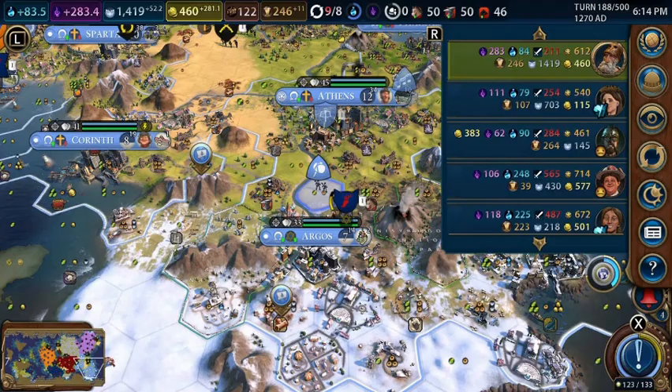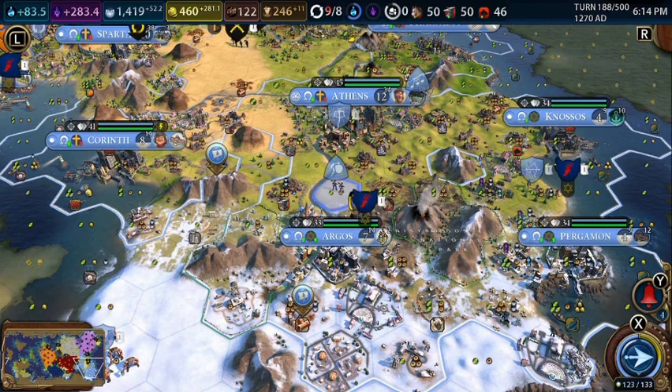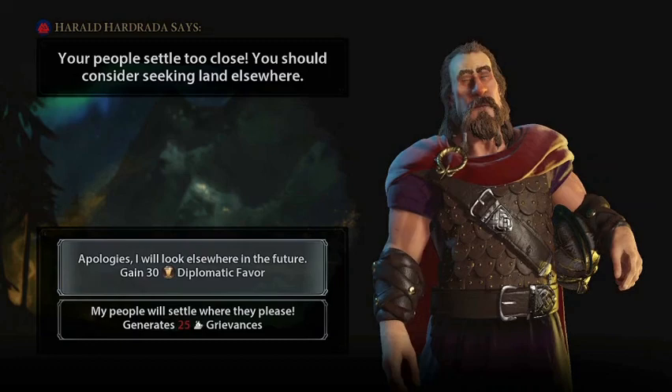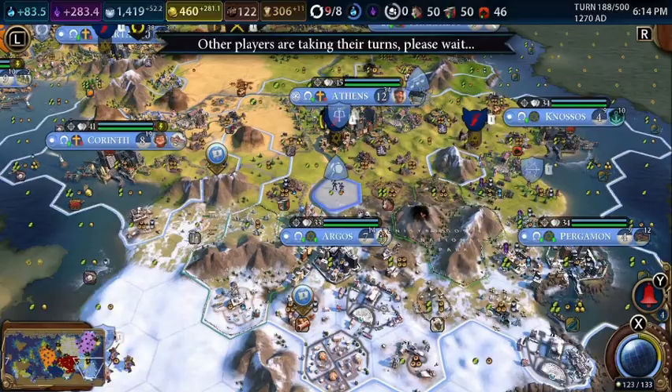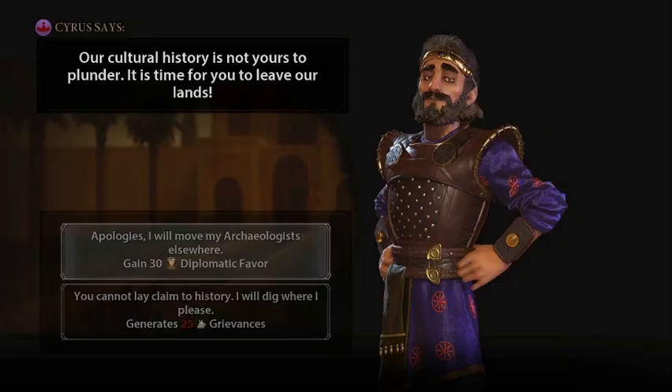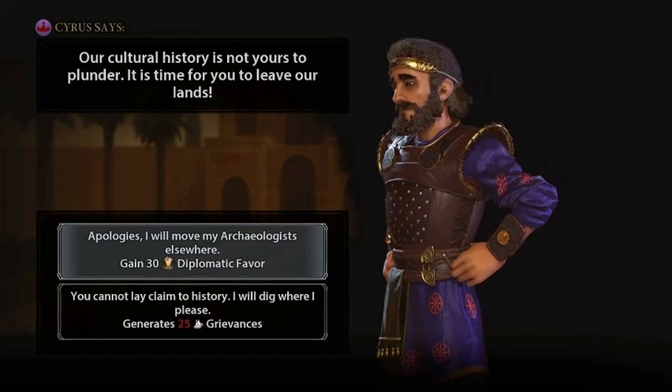Apparently we don't have Granada anymore, so this builder is just going to wait for the next turn. We'll apologize to Harald for settling next to him. And we're going to work on getting suzerainty of Granada back.